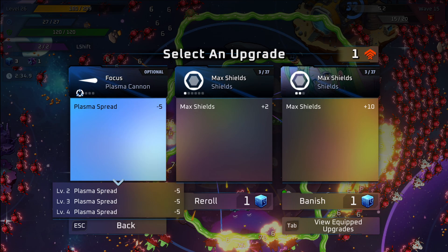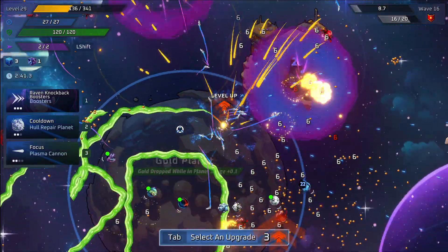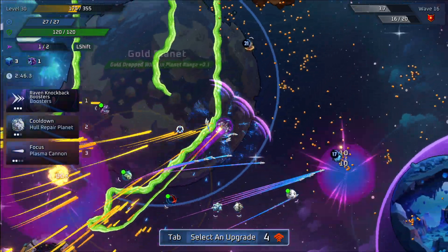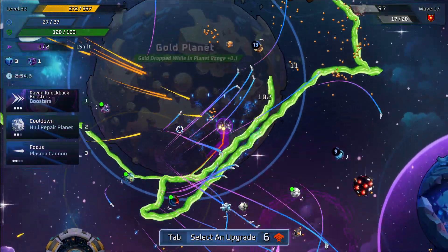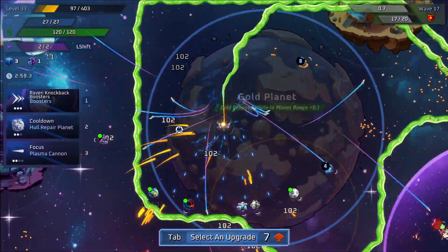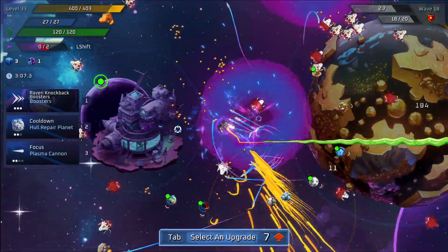On my plasma cannon focus, I like to get it to level three — you can do four, but I prefer three; I just like the range of the shot better. You might perceive it as lag whenever you come out of the menu, but they did add functionality to make it slow time when you come out of a menu. That's meant to help you, because you can come out and accidentally run into someone immediately, which can end your game.